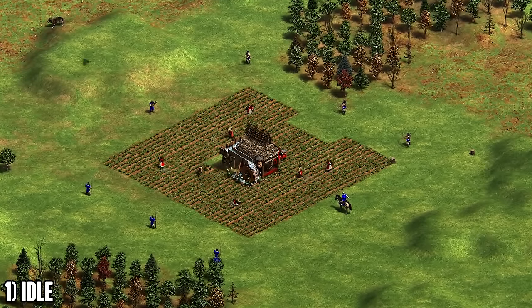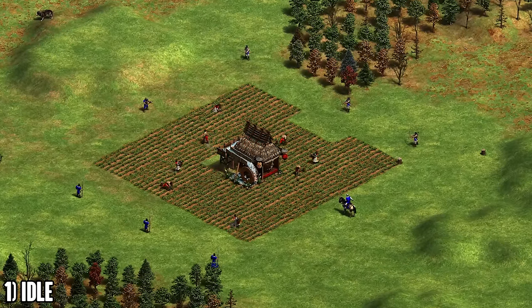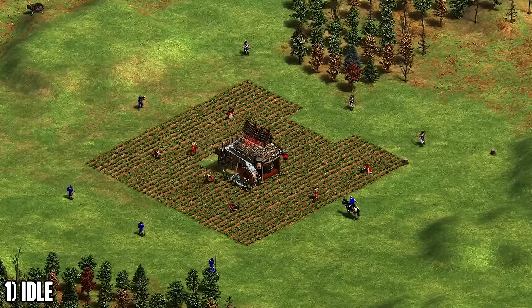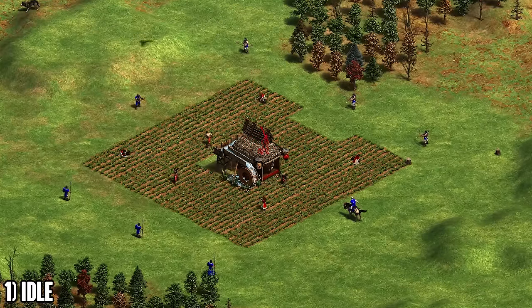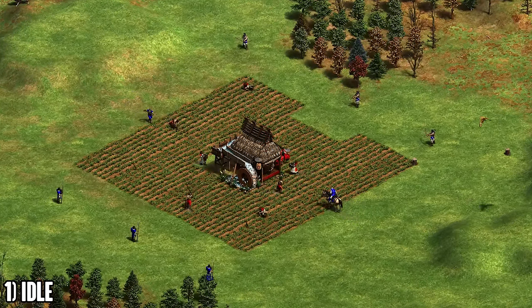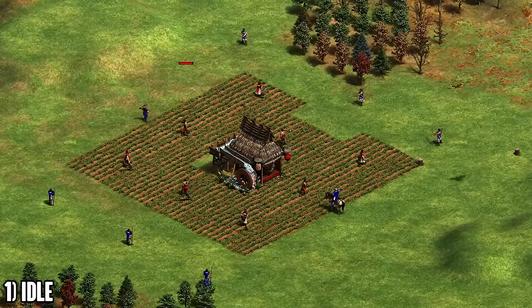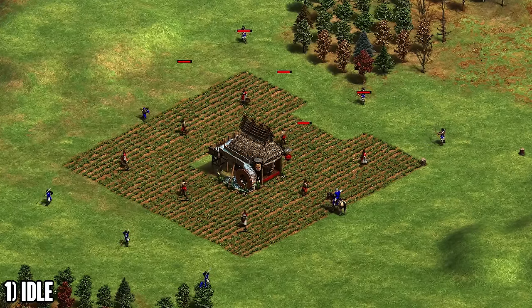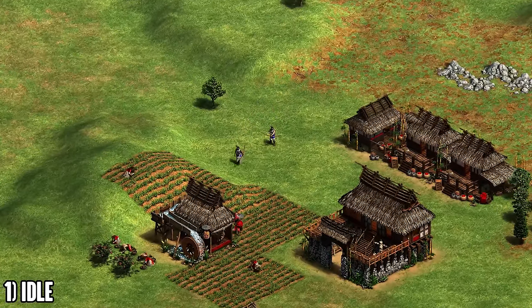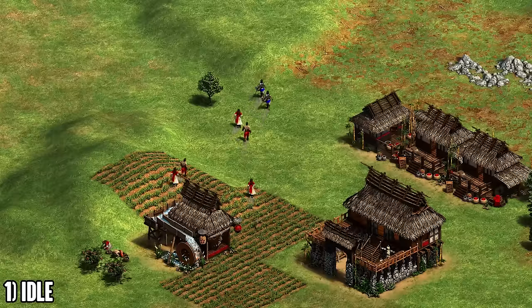At number one — the best farm trick you might not know — this is a really versatile trick you can do when harassing your opponent with any unit: skirm, archer, at any point in the game. Basically, you can deny your opponent's farms even if a villager is working on them and even if you can't kill that villager. All you need is one archer, one skirmisher, or any ranged unit to hit the farm itself and not the villager. If you're hitting a farm, the villager cannot work on it or gather from it. Spread out your archers or skirmishers and assign just one to every farm.